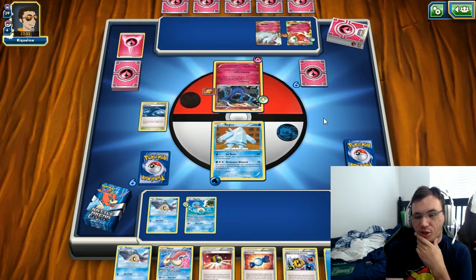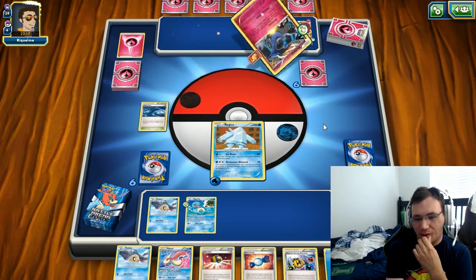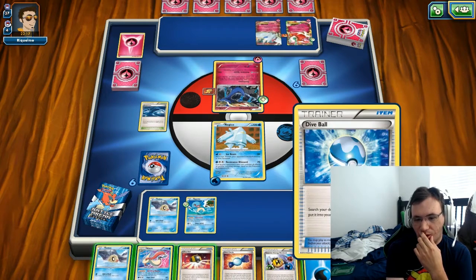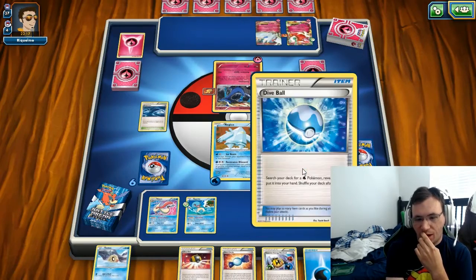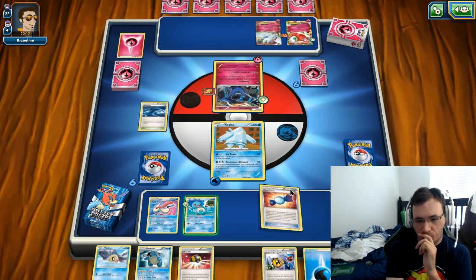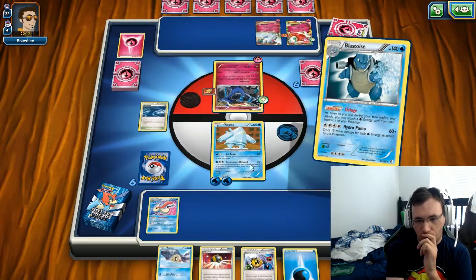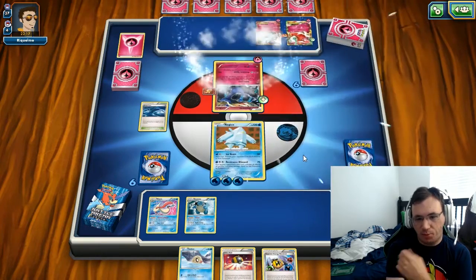He's going to go out to Xerneas and start Geomancing. I don't know why you played the Muscle Band on Xerneas unless you have Xerneas Break - seems kind of stupid. We're going to play Milotic, get the Dive Ball, Dive Ball for Blastoise, Rare Candy, play the energy, Deluge, play the other energy, and Resistance Blizzard for 70.